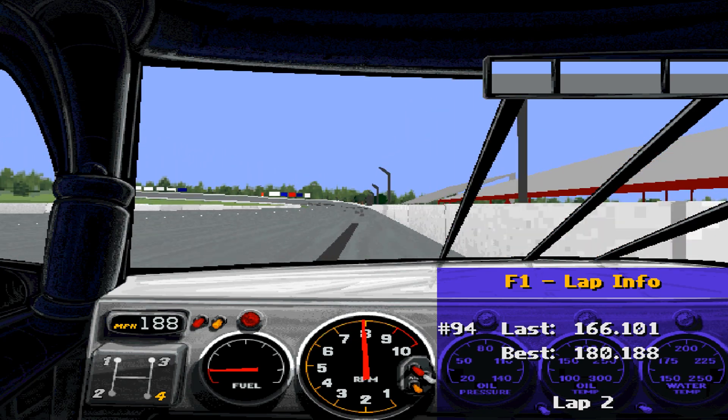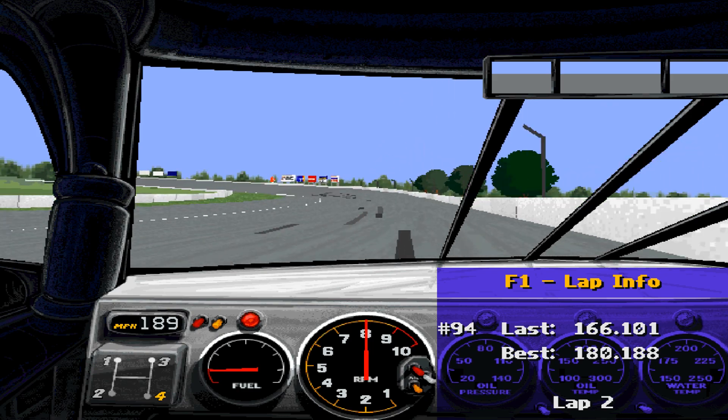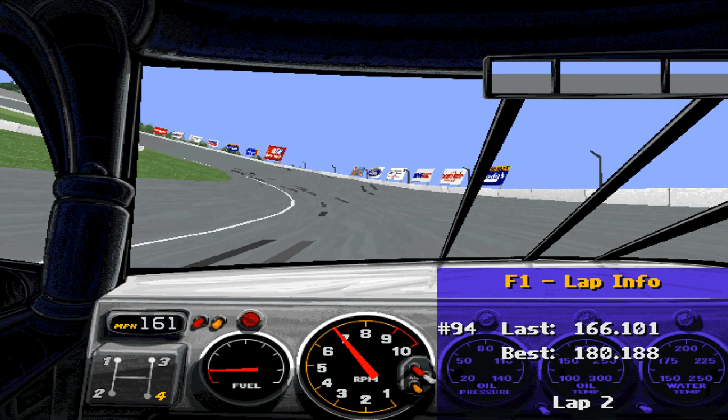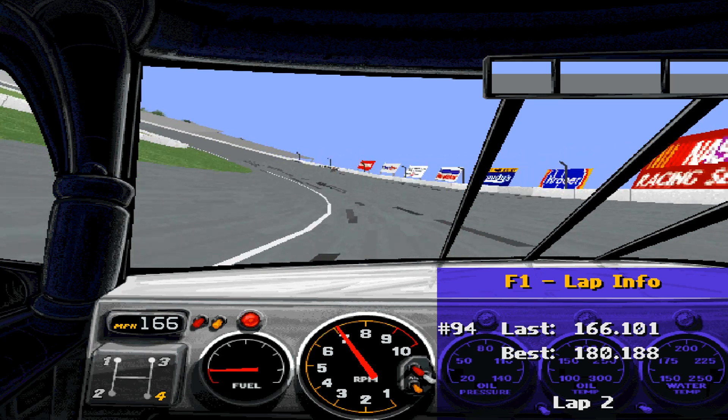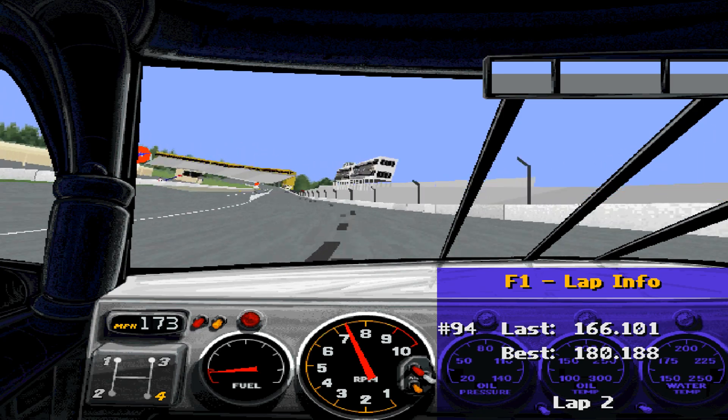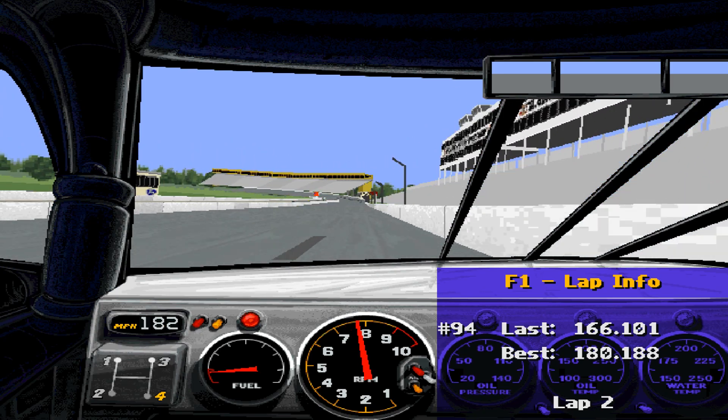The car settles nicely on the bottom of the track. With this game being so old, the physics aren't exactly advanced — so if you touch the apron, you don't die at all. In fact, you can straddle the apron and nothing happens, which is interesting and kind of exploitable, but it is what it is.